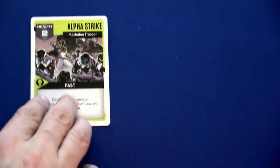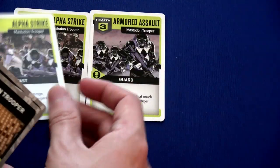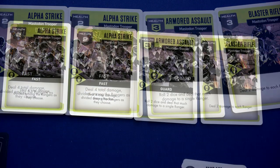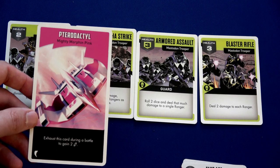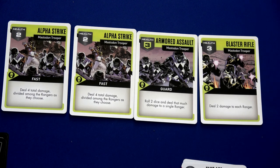We grab the four mastodon trooper cards: Alpha Strike — fast; a guard card; another fast card which pushes to first; and a Blaster Rifle. This has been confirmed by the designer on BGG: even though Kimberly is not participating in the attack, she can use her Pterodactyl to gain two energy crystals. That's only a once-per-round ability, giving us four crystals for Trini and Jason. Since she went to the command center, she also gets to power up.